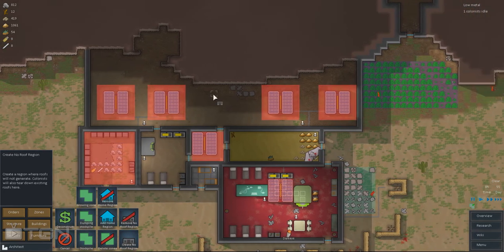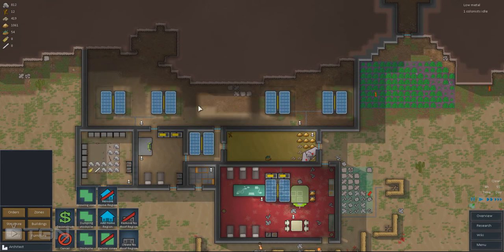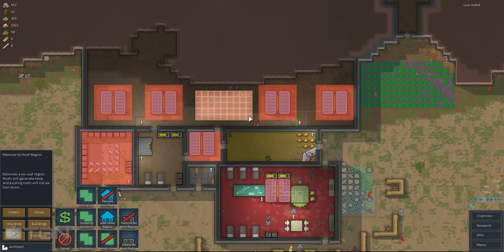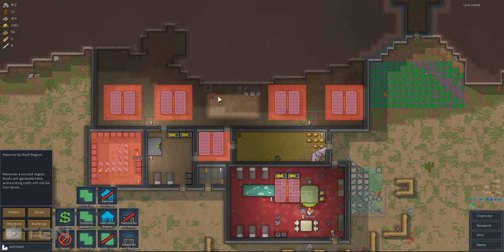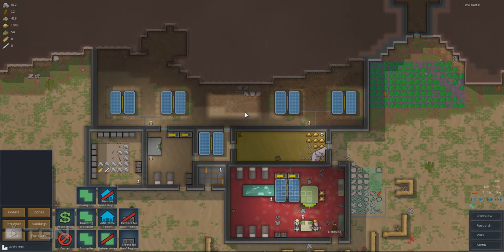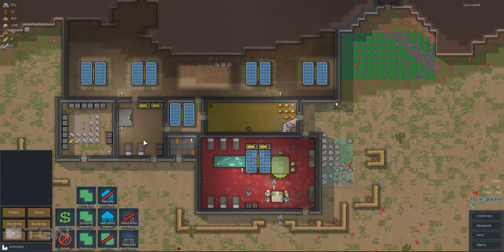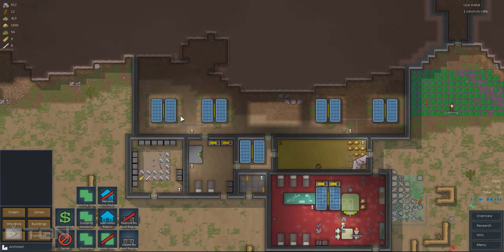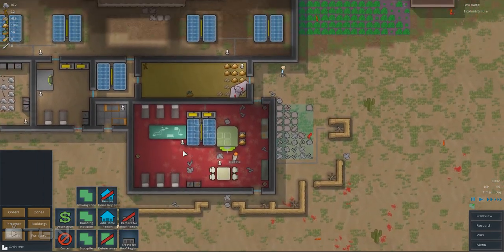So I can just remove some areas in my roof, and it's going to be very useful if you put some Solar Generators downstairs. You can just choose if you're putting these zones or just removing them. This is one of the big features - very useful if you want to protect your Solar Panels. Anyway, let's continue.